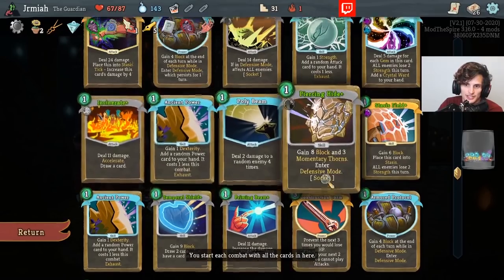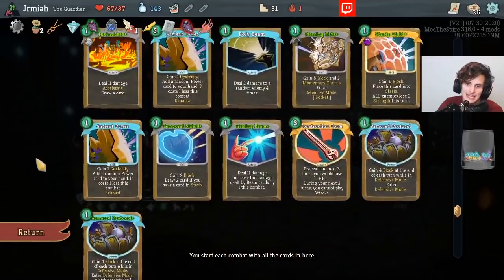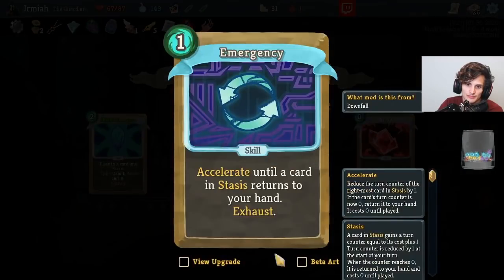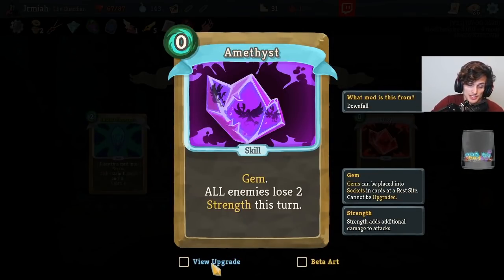I put that onto Piercing Hide — multi-hits can't touch me. This is a good combo because I have the ability to put Fierce Bash in the first turn, then this puts it into my hand immediately. So then I have Fierce Bash ready to go — smack smack smack smack. That's a quick burst of damage if I need it — a good burst card. This is more consistent defense.